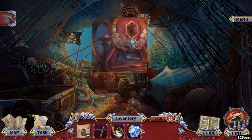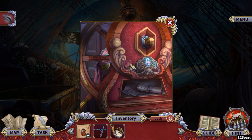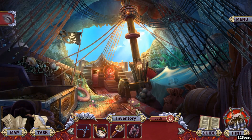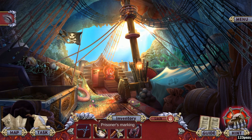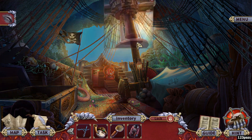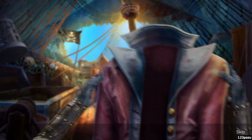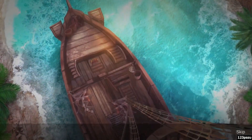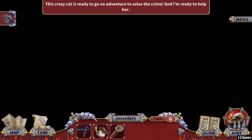Captain's ring, messenger's amulet. Disguise. A piece of this marking. That is a good focal point. This crazy cat is ready to go on an adventure to stop the crime, and I'm ready to help her.